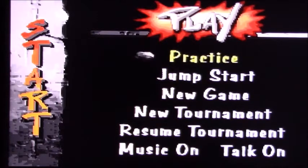Here is the main screen after you hit start. We got practice, jump start — you just jump into a game — new game, tournament. And you can turn the sound off if you like. There are some interesting comments, so we'll listen for those, but I can see how they can get annoying. So that's cool, you can turn them off.